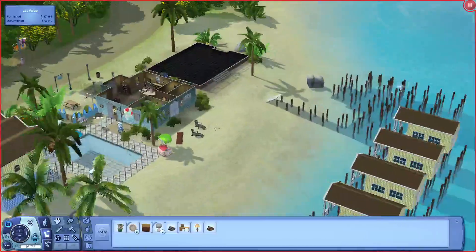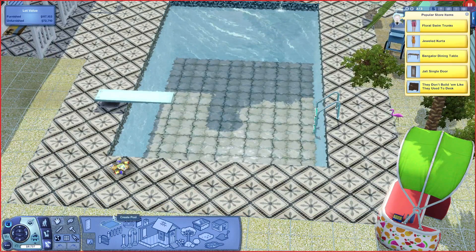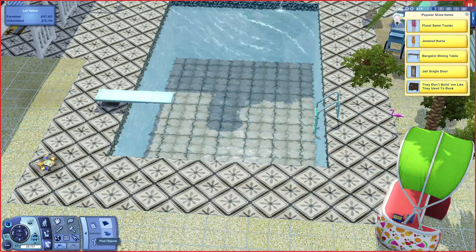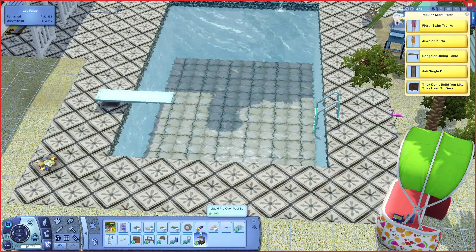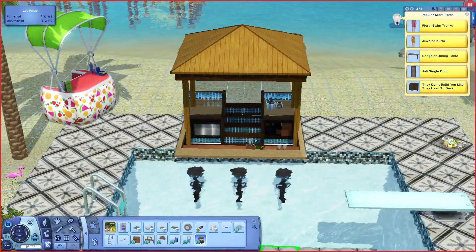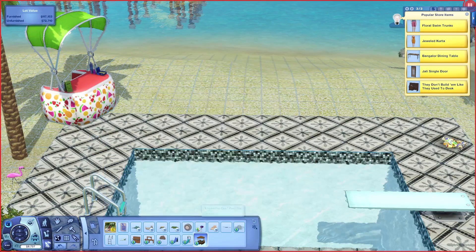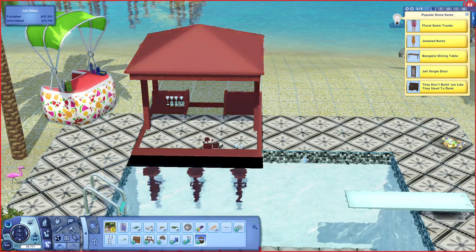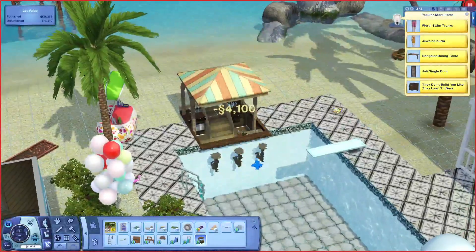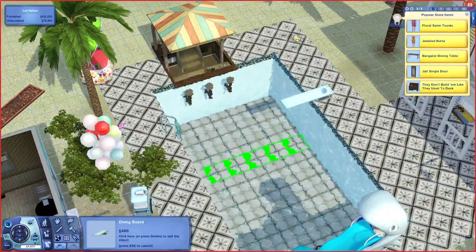I also want to improve their suite a little further so they can actually move there. But right now I want to add a pool bar. I'm not sure which swatch to use — maybe white fits better, but it looks a bit too modern. I like the wooden look — oh, that one looks nice! I'll go with that one, just a bit off to the side.